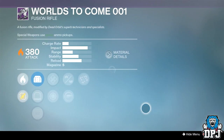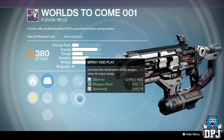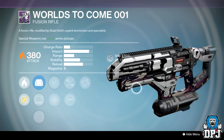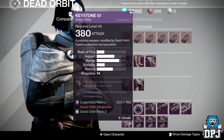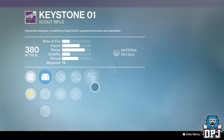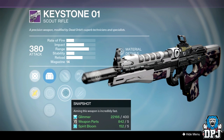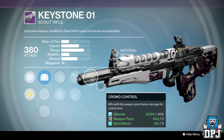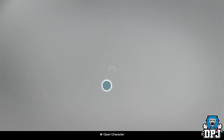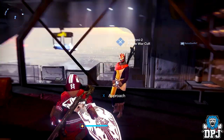The Dead Orbit fusion rifle — I'm not really a fusion rifle guy, but it's okay. We've got Enhanced Battery, Snapshot, Small Bore, Spray and Play, and Rangefinder, so if you're a fusion rifle person you'd enjoy it. The Keystone auto rifle needs stability and this week it does not have it — when it does get stability beyond what Small Bore offers I'll definitely pick it up, because I got one a couple of weeks back and it bounced too violently. So Dead Orbit this week isn't that great.